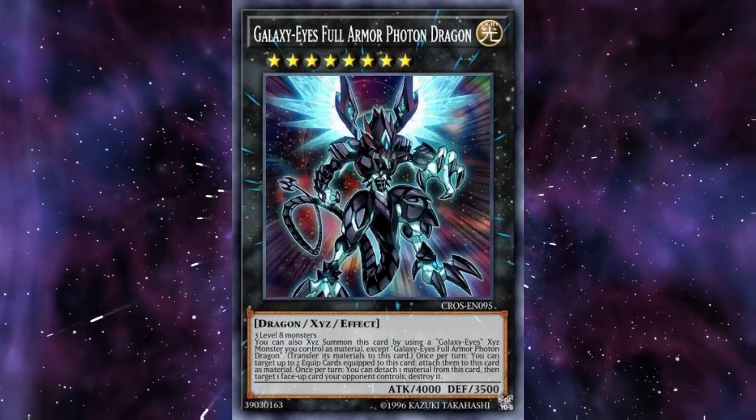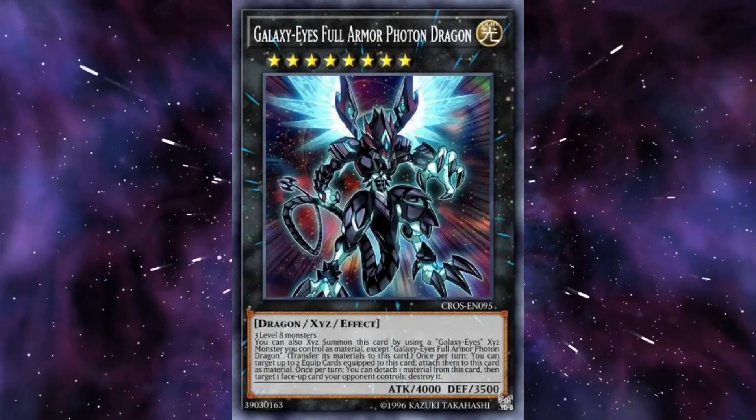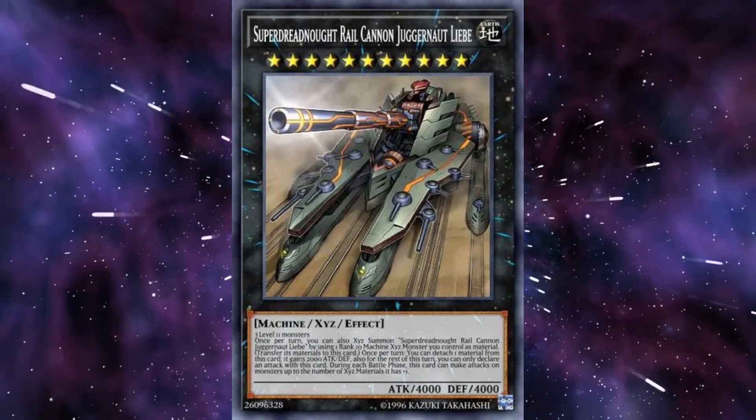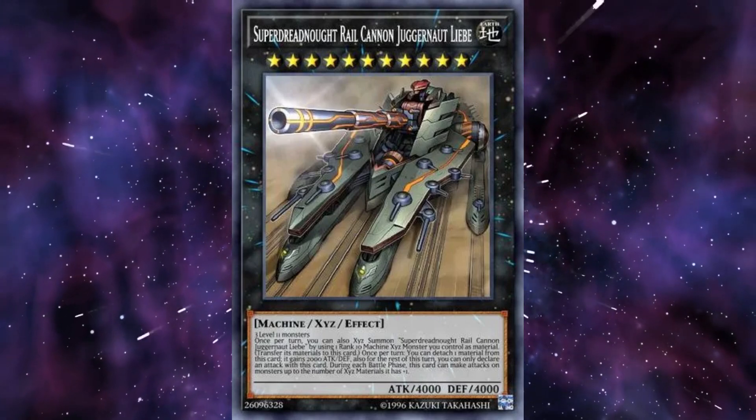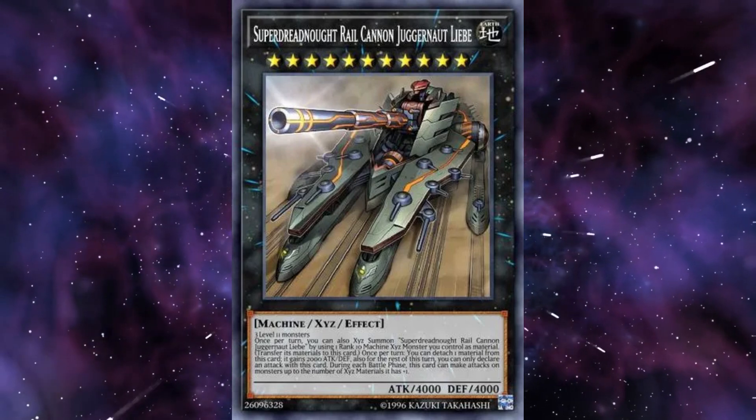The new Galaxy support is also excellent when used with the new skill and will eventually make it into the tier list. Trains got a rank 11 boss monster and a rank 10 card removal, which gives the deck more firepower but is still not enough to see competitive success.